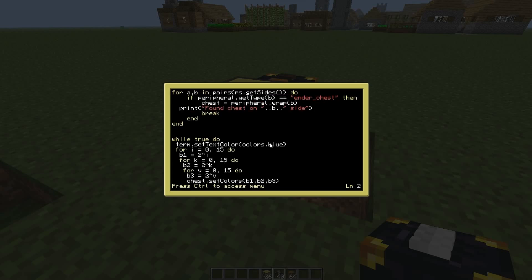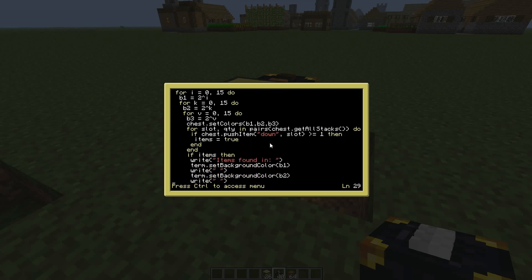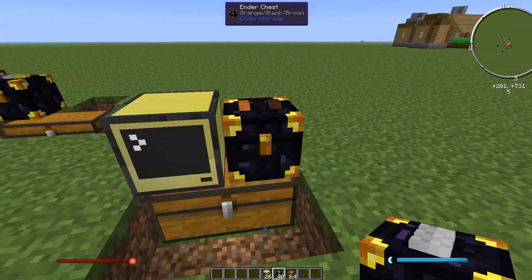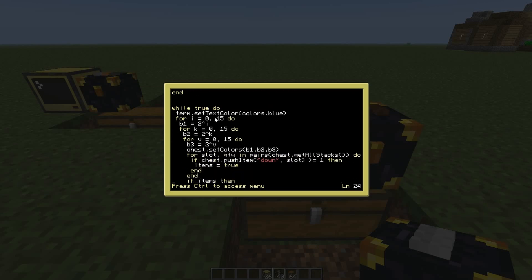Let's have a quick look at the code — type 'edit startup'. The code is basically the same as before; if you want a full explanation go back to the version one demonstration. The key update is that it now automatically detects the ender chest, so the ender chest can be on whatever side of the computer you like. The inventory the ender chest is pushing into, however, has to be below it unless you change one setting in the code.